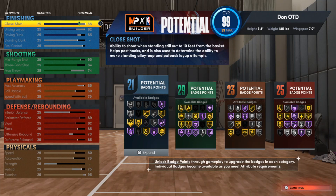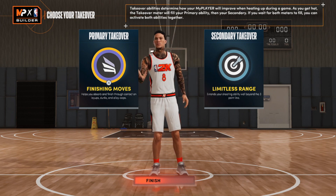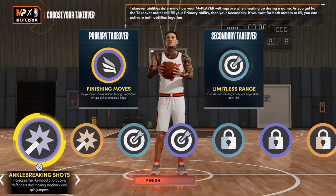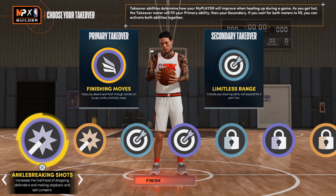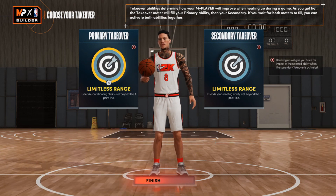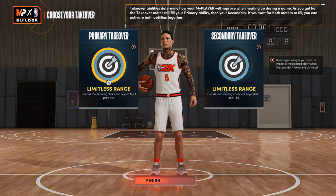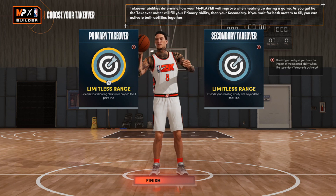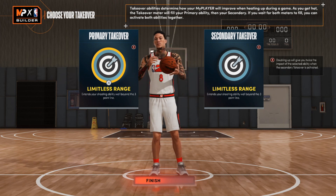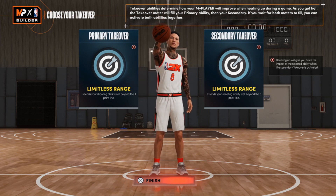It ain't a build video without going into the takeovers. So for the takeovers, one option you can go with is slashing and shooting. Pretty much all the takeovers you can get are slashing, shot creating, sharpshooting, and lockdown. It depends on how you're going to play this build. If you're playing at the top of a 2-3 and getting a lot of stops, go with the lockdown takeover. But the double sharp takeover with limitless range is kind of OP — it adds a whole new depth to your game, you can get team takeover a lot faster. Make sure the takeovers you choose match your playstyle.